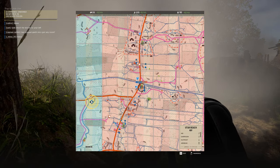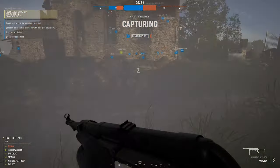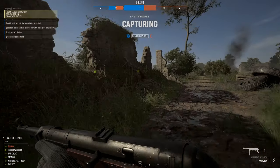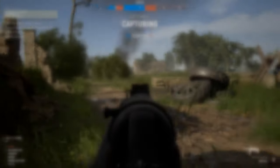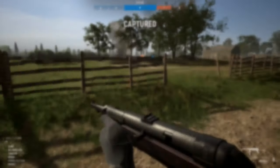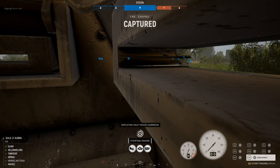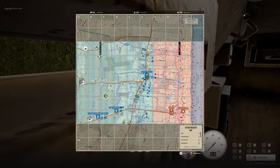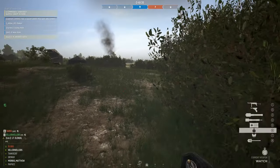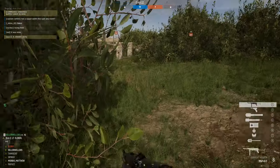Countless times have I seen a team take a position and immediately set off to attack the next one. We have now seized the objective and friendly forces are about to drop a garrison. My Panzer Grenadiers have been given the order to mount up and move to the next objective. Putting into practice what we have just covered, I'll now demonstrate how effective use of a half track wins us the game.